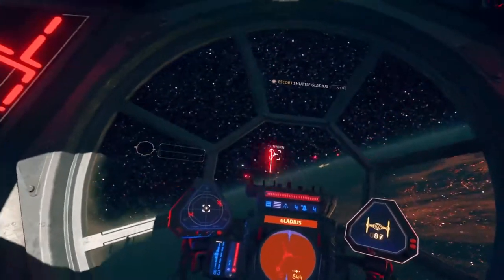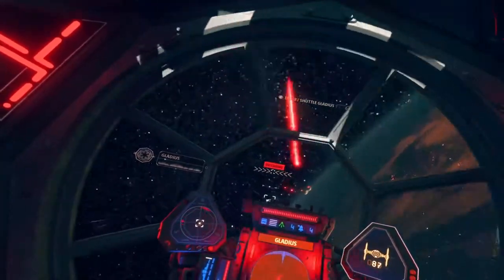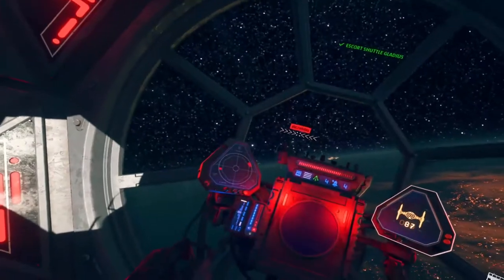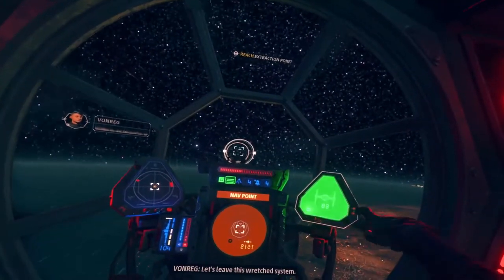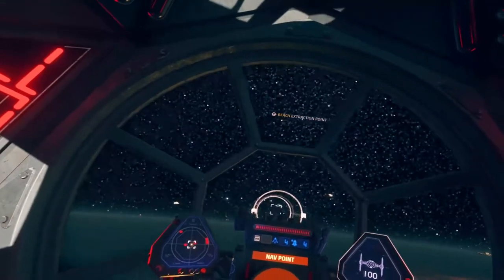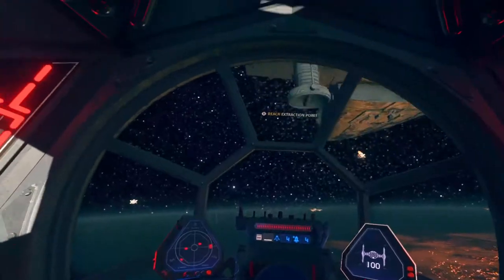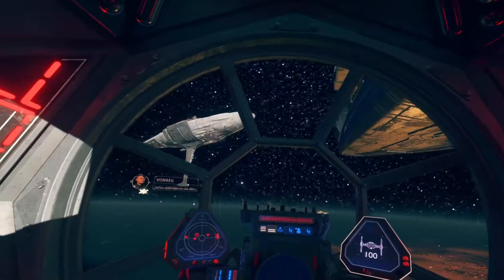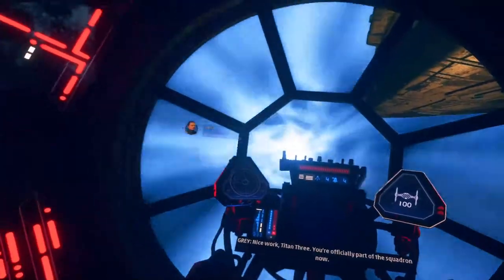Agent Thorne, you're in the clear. You have my thanks, Titan Squadron — and my respect. Shuttle Gladius jumping to light speed. We did it. Squadron, reach the carrier and load up — let's leave this wretched system. More rebel ships inbound — a flagship. Move it, go go go! Nice work, Titan-3. You're officially part of the squadron now.